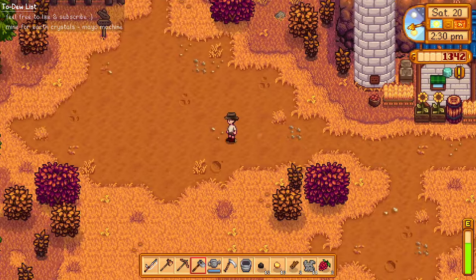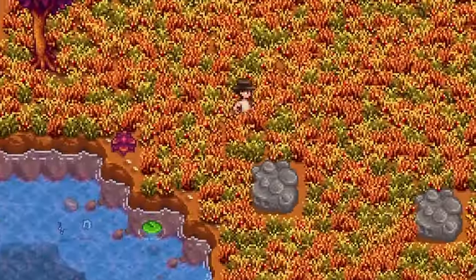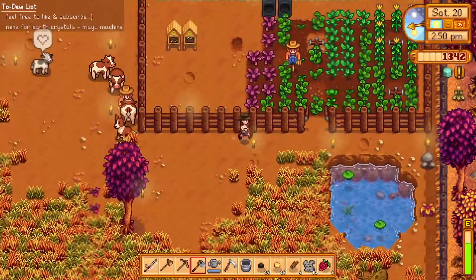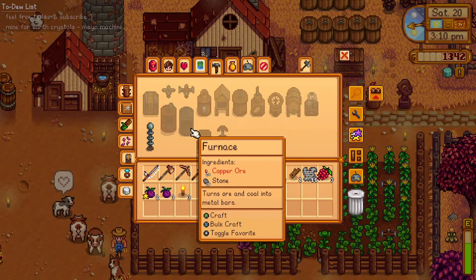After that we're going straight to the mines. But wait — we have 13 gold ore! Let's smelt them into gold bars so we can craft more sprinklers. We might need more furnaces and a couple more ore.